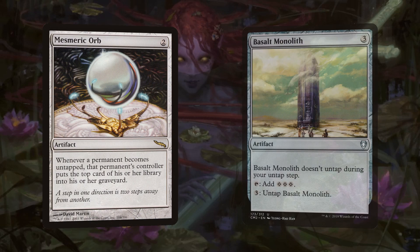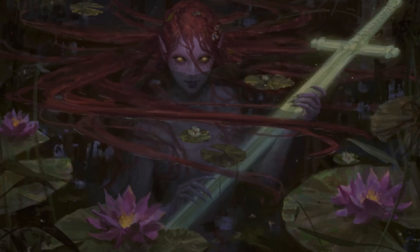For good value artifacts and churning through our deck, we've got Mesmeric Orb and Basalt Monolith. Mesmeric Orb is a two-mana artifact — whenever a permanent becomes untapped, that permanent's controller puts the top card of their library into their graveyard. Basalt Monolith is a three-mana artifact that taps for three colorless, and you can pay three to untap it. So we tap it to add three, use that mana to untap it, and Mesmeric Orb sees it untapping — letting us mill as much of our library as we want.